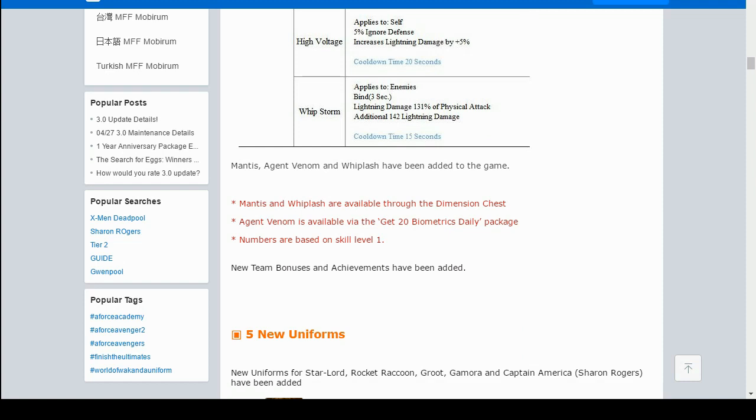I wish they had brought a new game mode for Guardians of the Galaxy content, but they were a bit lazy with the 6-week update. They could have brought something better to unlock those characters, but we have to deal with it. Agent Venom is available via the 'Get 20 Biometrics Daily' package, making him a paywall character — two updates in a row with a paywall character. Pretty disappointed about that.